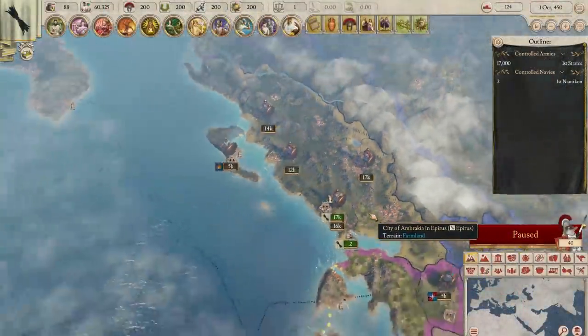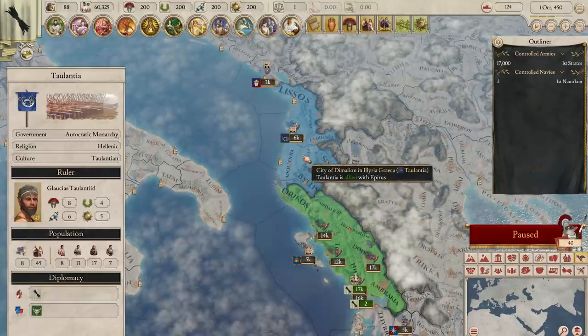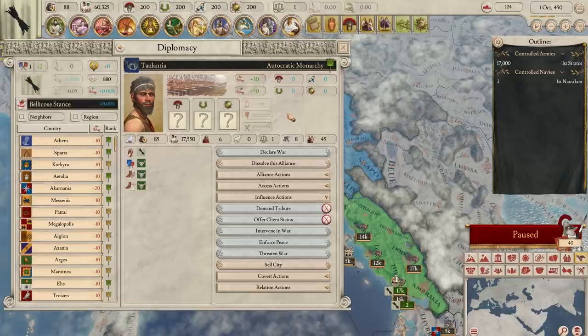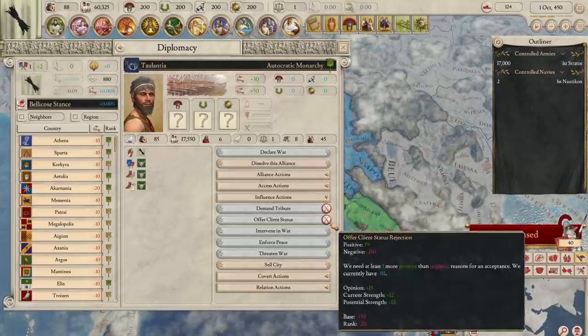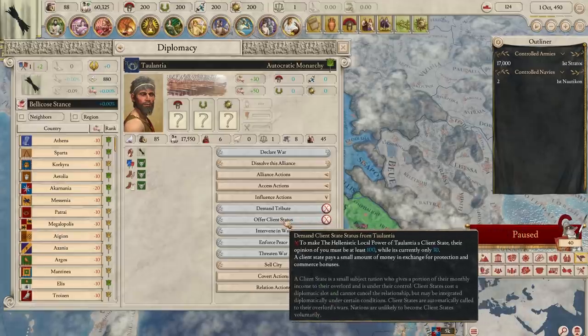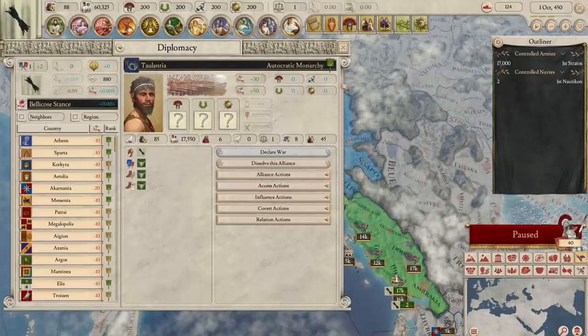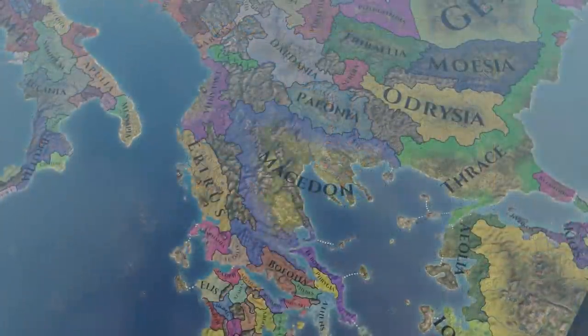Diplomatically, Epirus have just one ally, Talantia, to their north. Talantia also have 8 cities but approximately one third of the population of Epirus, and they have a high opinion of Epirus. This would allow Epirus to build relations and eventually client-state Talantia, and if relations progressed, integrate them to double their size peacefully. This would essentially strengthen their position against the real major power in Greece — Macedon.